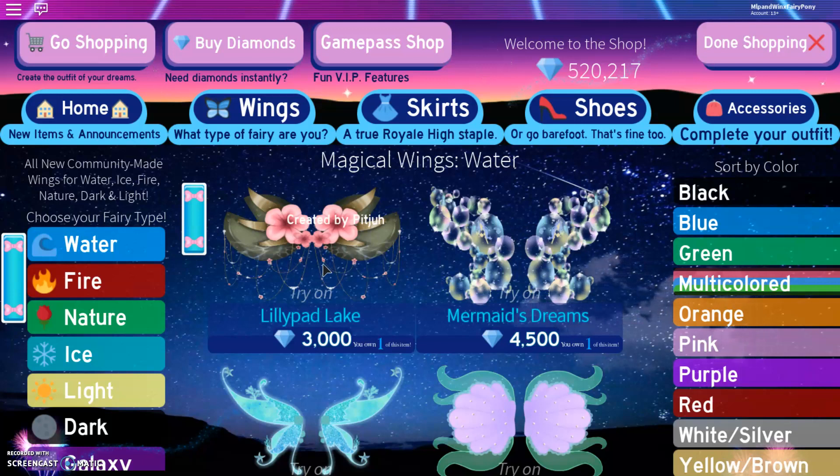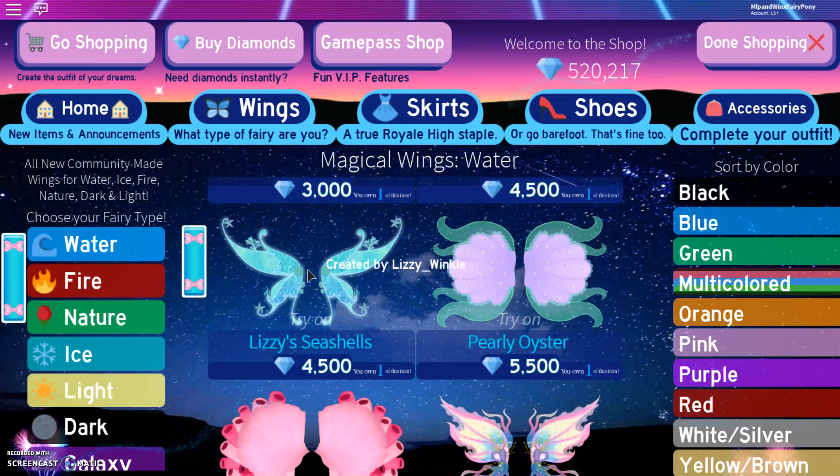First off we have Lillipad Lake, and in my opinion these kind of look like nature wings along with water, which is really cool. I like the flowers. And then we have the Mermaid's Dream, and these are bubble wings — they actually have a mermaid in one of the bubbles here, which is really awesome. And these are actually made by Lizzie Winkle. If only she could see that her wings are actually in game right now. I bet she'd be so happy. And we have Pearly Oyster — these are unusual colours on wings, so that's really awesome.